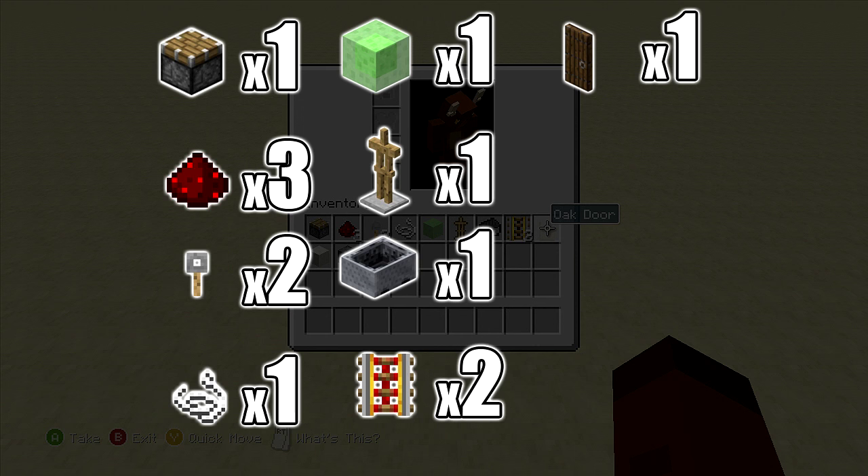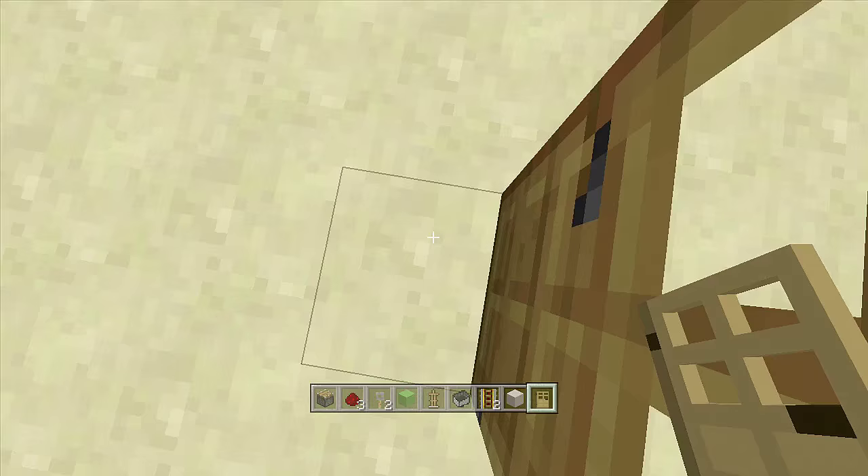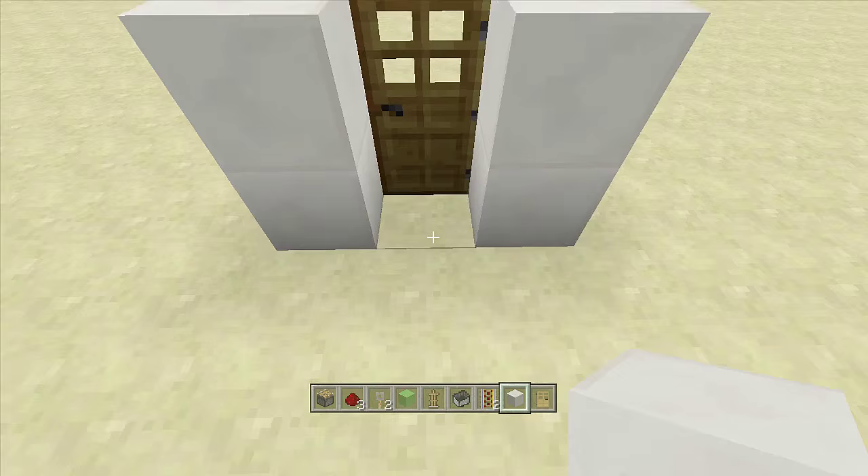Once you have gathered all your resources, start off by placing your door down first. Look at the block wherever you want your door to go, and make sure to place it backwards — I'm going to be walking through my door this way and it should be off the back side of the block. Place a frame around your door so you can see exactly where it's standing. When you open it, it should swing to the outside and then go back in.